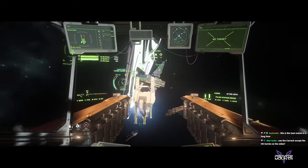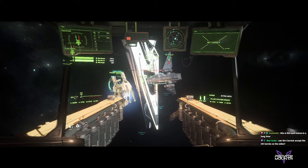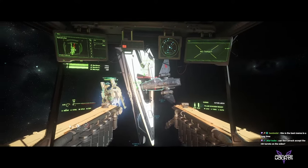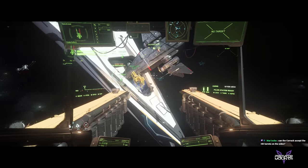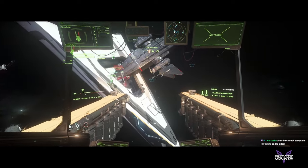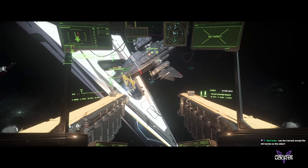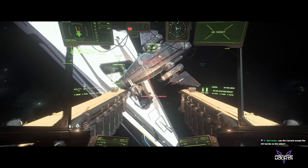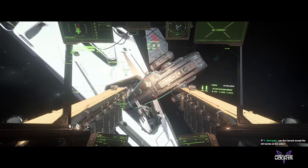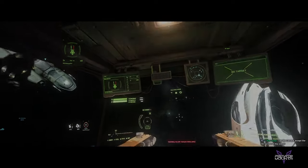If the turret is colliding with the ship and you cannot position it properly, you will have to use the 890 Jump trick to overcome this. The trick is to put the turret low enough around its hangar so it is considered part of the 890 Jump physics grid, while keeping the patient ship outside of that grid. When done properly, objects in different grids have no collisions between each other.